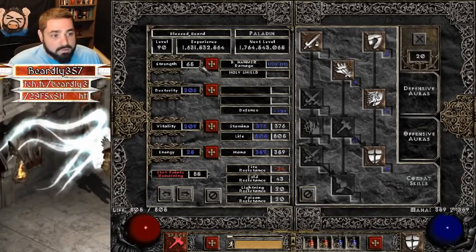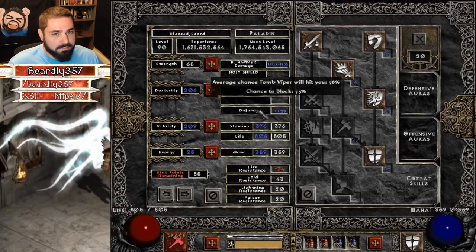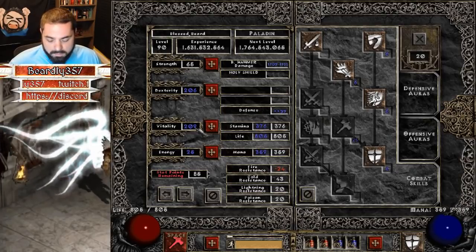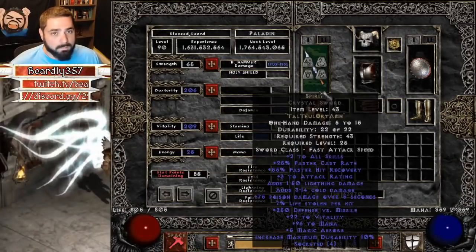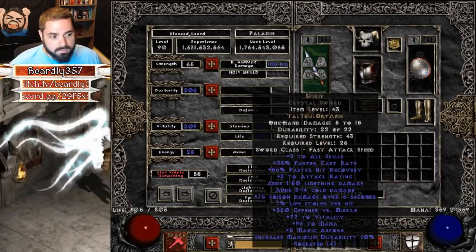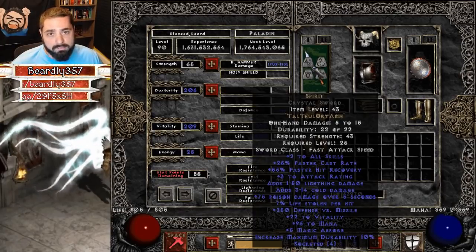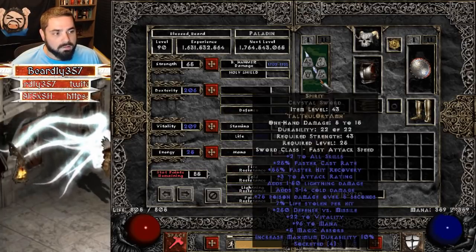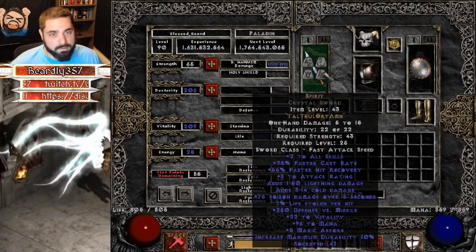For stats: enough strength to equip your gear, enough dexterity to have max block — which is 75% in Hell with Holy Shield active — and everything else in vitality. You don't have a whole lot of health but you don't really need it. For gear, Spirit in a four-socket sword. Even if it rolls 25 FCR, that's okay, because with the gear we have we're still going to hit 75 FCR, which is the breakpoint we want on a pally. You can do 125, but it's a little bit harder to do for day one of ladder. 75 is very achievable.